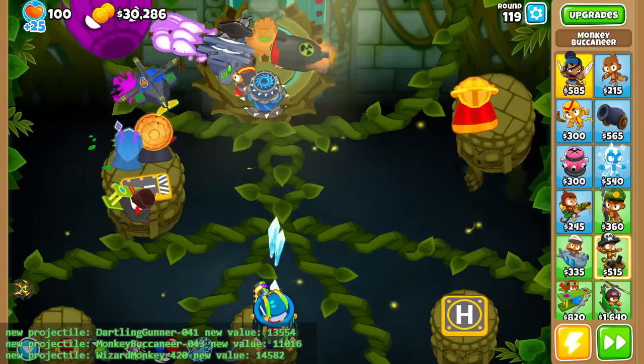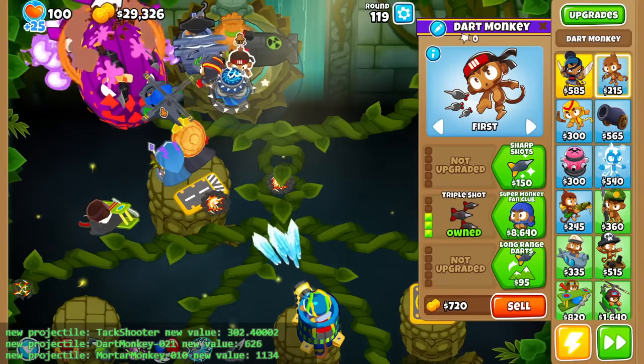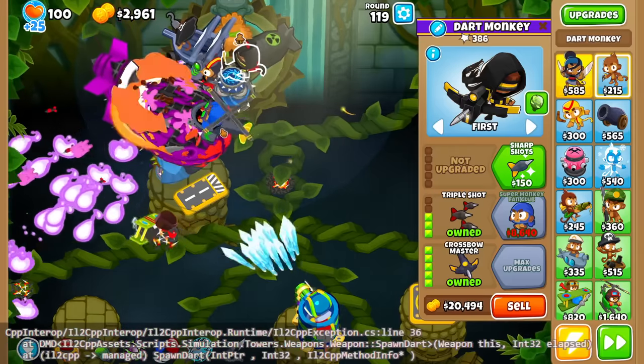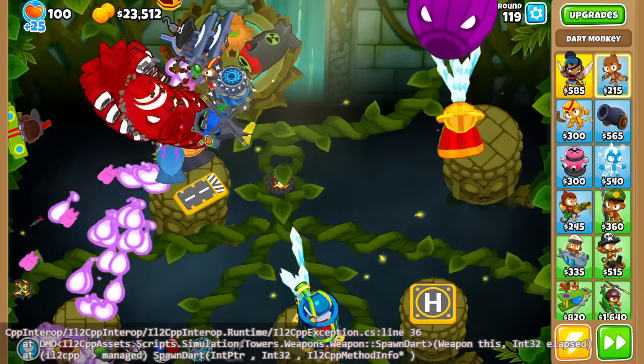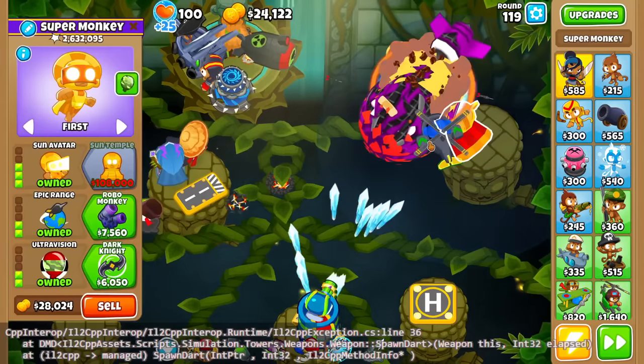Quickly, let's also get a Triple Dart to — 4-1-1 Heli. Another bug, so I'll just sell it. I'm pretty sure the Inferno Ring was the reason why we just beat the BAD there, and it looks like again the Super Monkey — if it was in the middle — it would literally destroy every round.